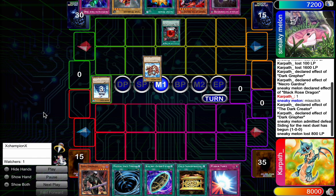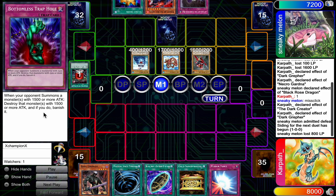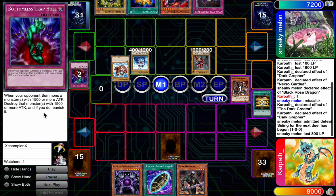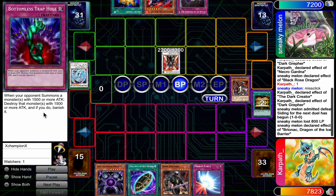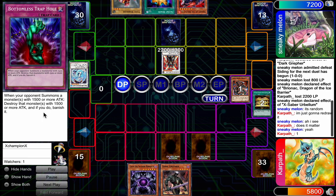Game two — he opens Enchanted Fitting Room, hits two guys, and then he's just going to set pass. We start searching for Dad again. He makes a sick play: he Brios my back row and then makes Herbellum, and puts back one of my monsters. So that kind of sucks.